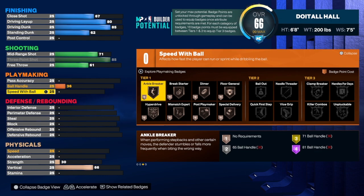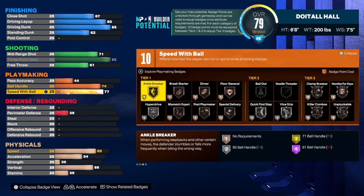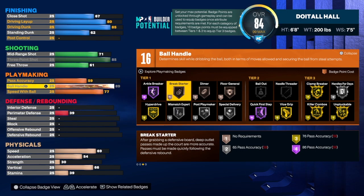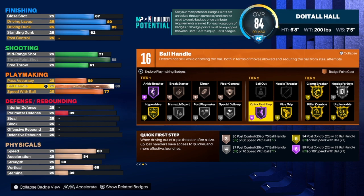Hit the like button, subscribe, share, and let the video play to the end so it gets pushed to the recommended page. For speed with ball we're going to take that to a 77 — pretty good for a 6-foot-8 player — and an 89 ball handle. I think that's pretty good and we do get hall of fame quick first step on this build.